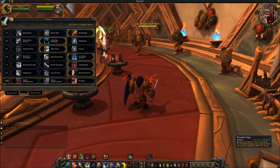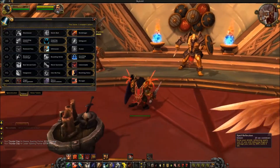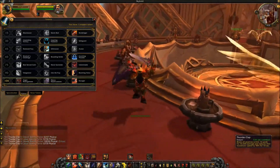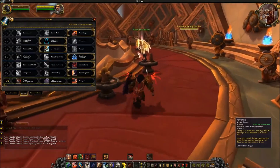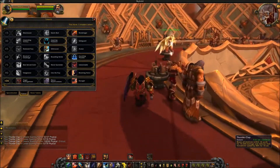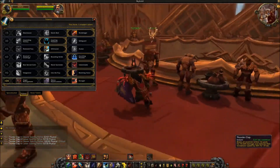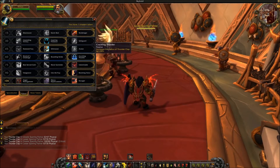Crackling Thunder is the option I really like — it increases the radius of Thunderclap to 16 yards. Since you no longer have Hamstring, Thunderclap is your main slow, on about a 5.6-second cooldown. That 16-yard radius is helpful in both PvP and PvE, especially since Protection Warriors are lacking in AoE threat. You've also lost the bleeds from Deep Wounds on Thunderclap — that's now in Cleave — so I see Crackling Thunder being the PvE choice for faster AoE threat generation.